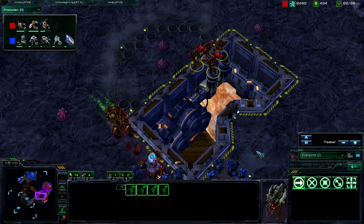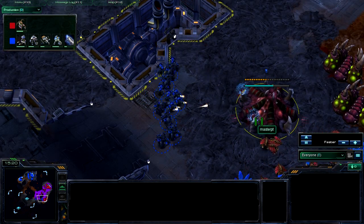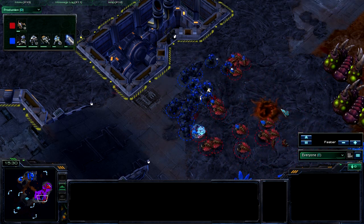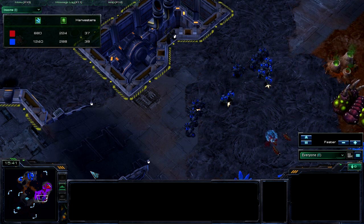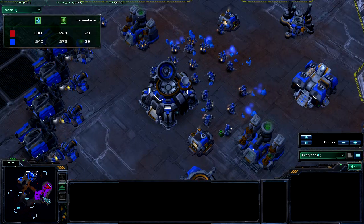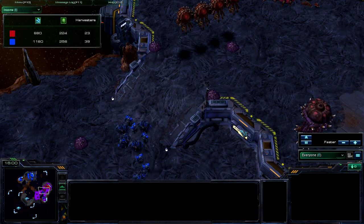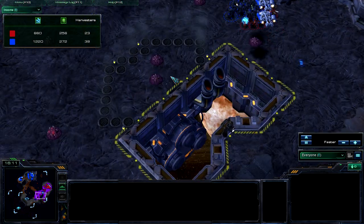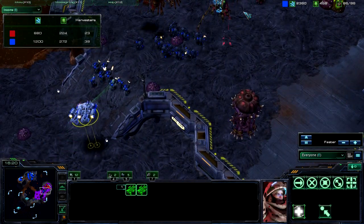So I'm going for more harassment. Banelings exploding once again on the Marauders — he does not handle them well. I'm going for the hatchery again, which I know must annoy the crap out of him. I'm constantly putting pressure on him, taking out the expansions and all the drones there. But he still has a ton of drones inside his base. I have my expansion up and it's pretty well saturated. He's down to 23 harvesters — the game lied to me.